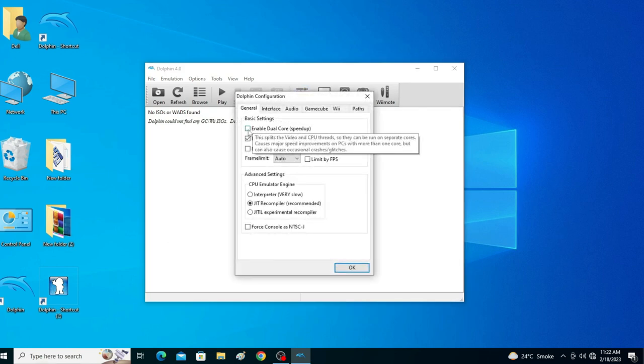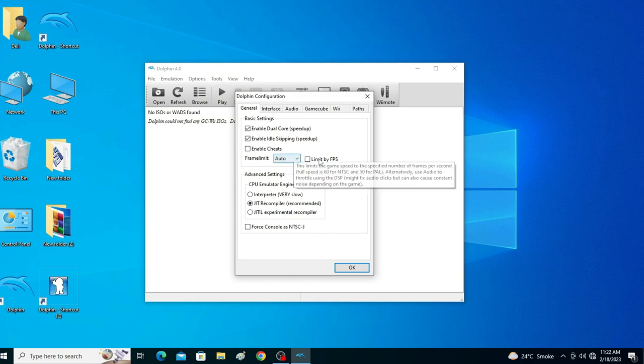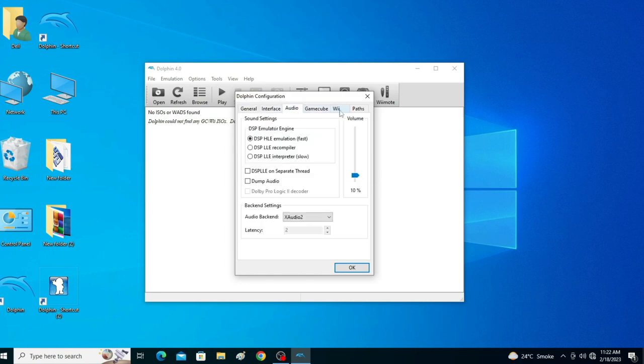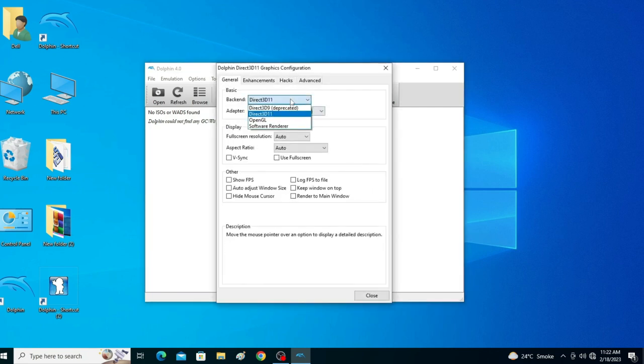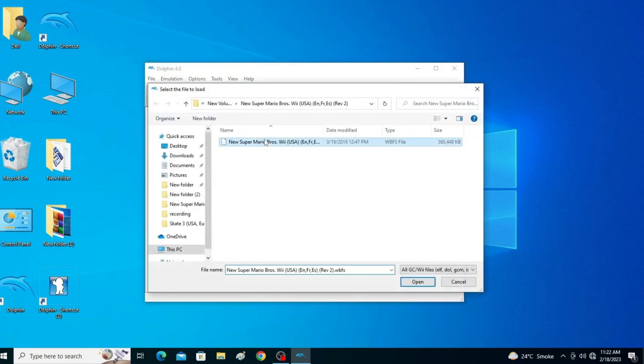Back in Dolphin, select JIT Recompiler (recommended) and set the frame limit to Auto. Then go to Graphics settings and select OpenGL as your backend, then close it and play the game.